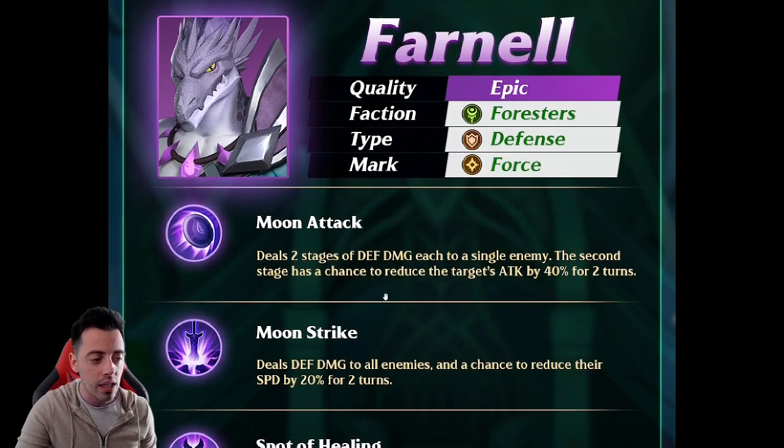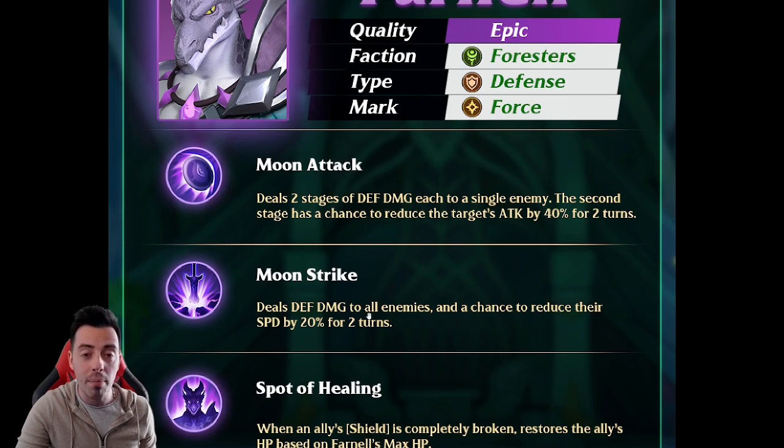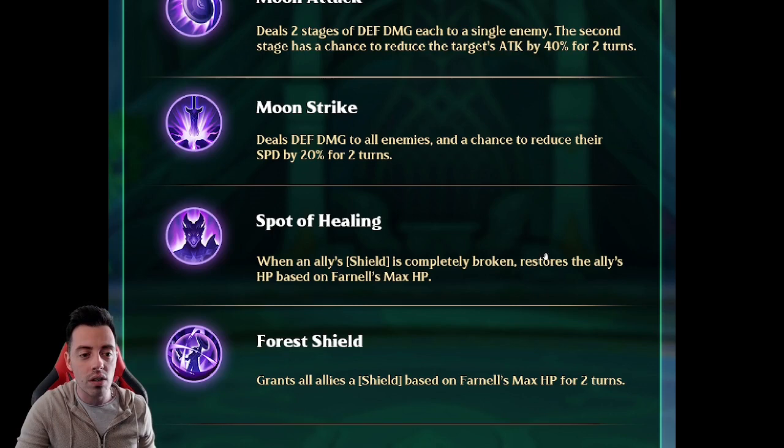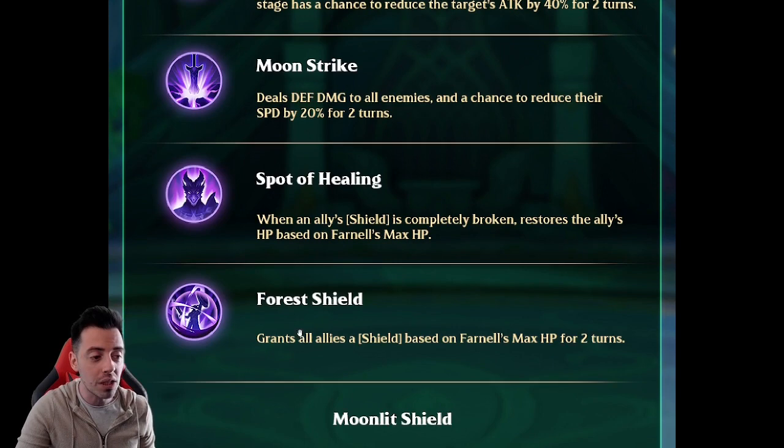His first active skill deals damage to all enemies with a chance to reduce their speed by 20% for two turns — two awesome effects on this hero. His passive: when any ally's shield is completely broken, it restores that ally's HP based on his own max HP. On the ultimate, he grants a shield to all your heroes for two turns based on his max HP — probably 40% or more. It looks pretty huge.